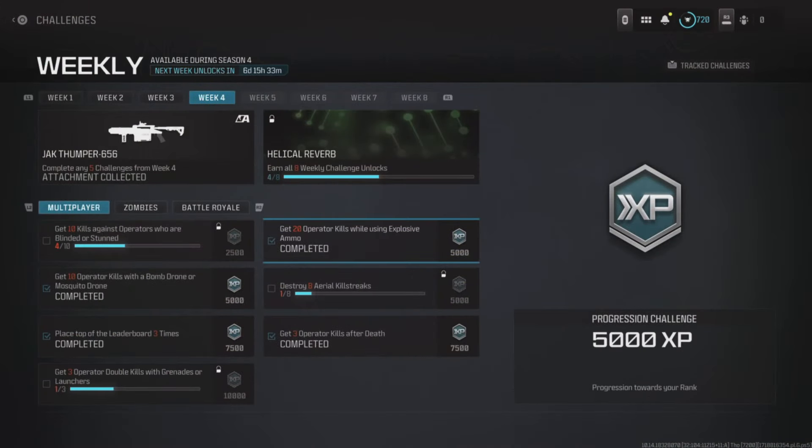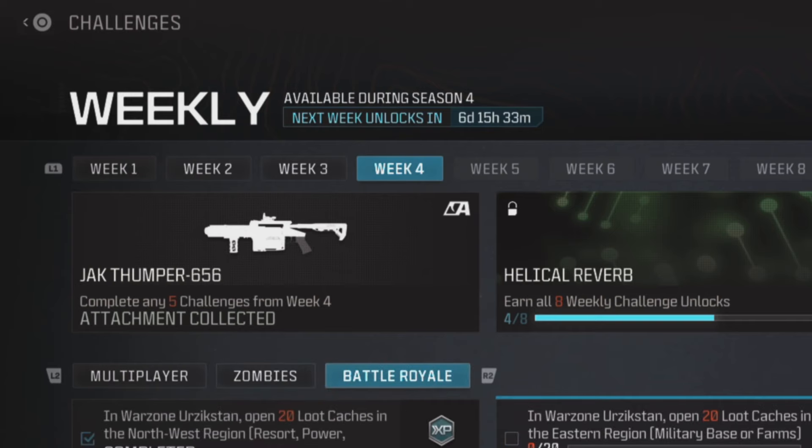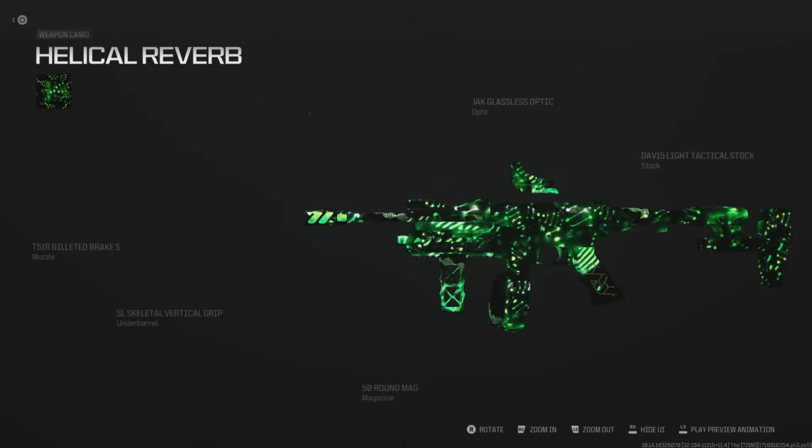A new set of weekly challenges are here, and if you complete five of them you will unlock a new aftermarket part for the RGL. You will also unlock this camo for free if you can complete eight weeks of these challenges, so just make sure you get started on them.